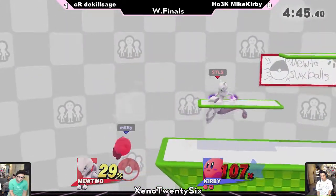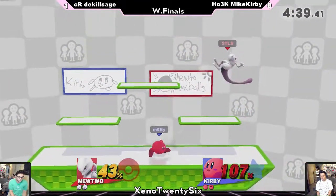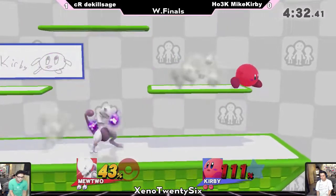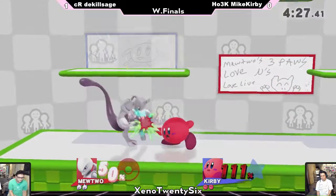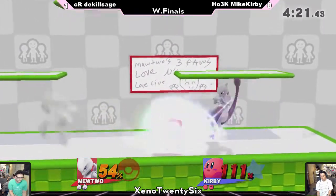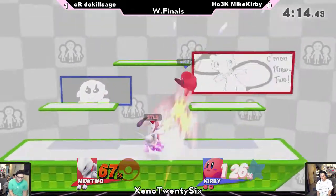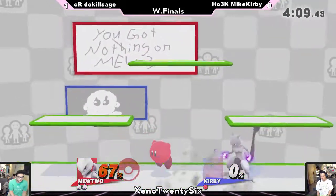It's very smart especially because, as they're playing footsies, having a fully charged shadow ball just adds that much of a threat to Sage's presence. Once again he's charging the shadow ball center stage waiting for Mike Kirby to approach. Mike Kirby gets a little bit of stage control waiting for him to land. They're rolling a lot here. Mike Kirby tries to get a back air but DaKillSage jumps into the middle of the stage with a down air answer of his own.